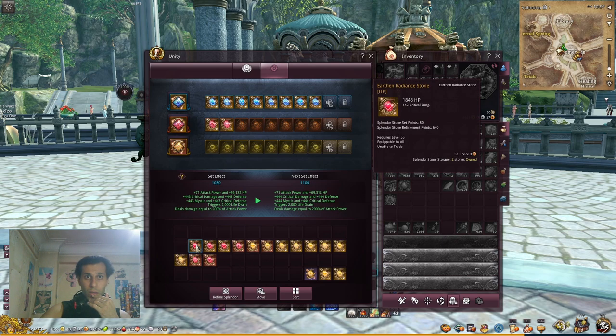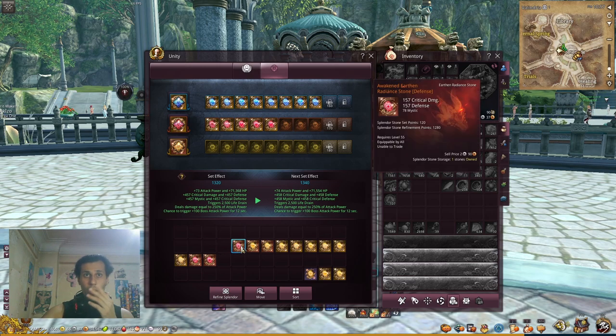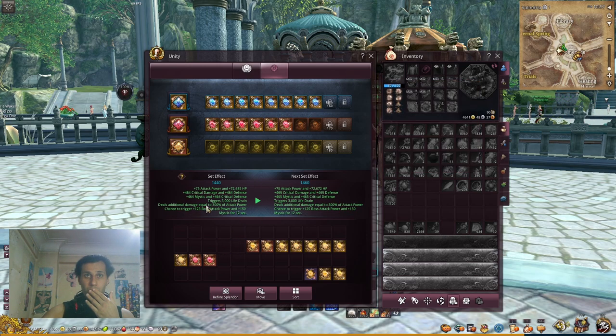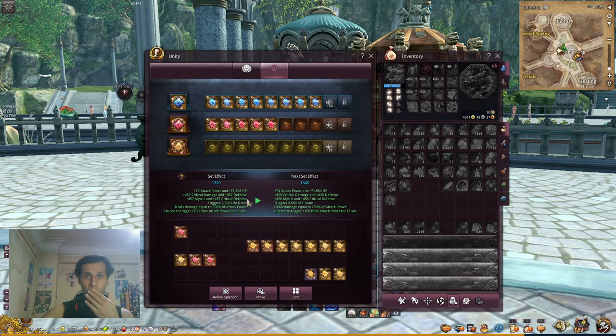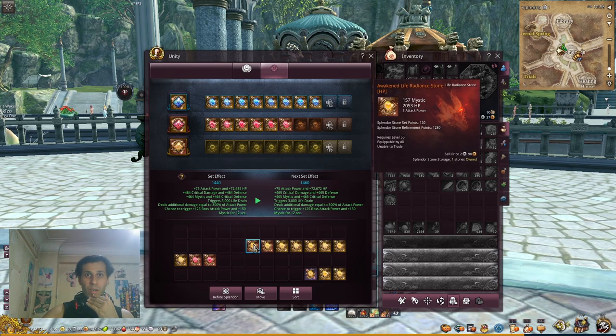As I continue up nothing new changes for a while — just increases on existing stats. Then at a certain threshold I have a chance to trigger 100 boss attack power for 12 seconds. That's a new proc effect from the set. I also gained 150 mistsplit more from this effect.